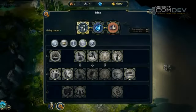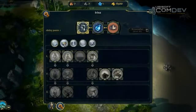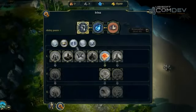The Might tab is itself divided into five families of skills, also called Schools. This is the Paragon School of Abilities, which affects your hero directly. This is the Realm School, linked to the management of your kingdom. This is the Tactic School.